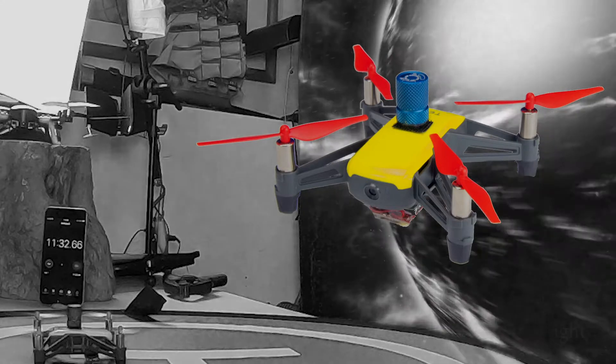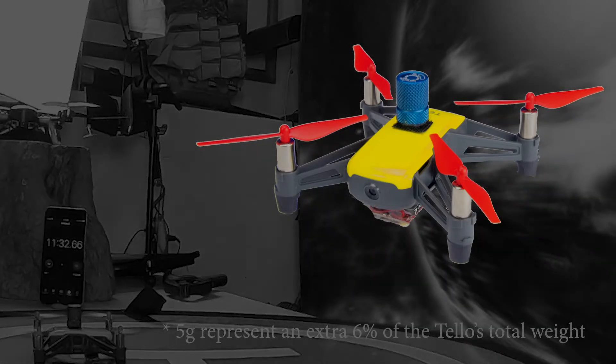Say what? Did that thing just add 30 seconds of flight time by adding weight? Holy catfish. Anyway, I think the result is that it probably really makes no difference. But with the modifications on and the prop guards off, there's actually an extra 5 grams of weight on the Tello.